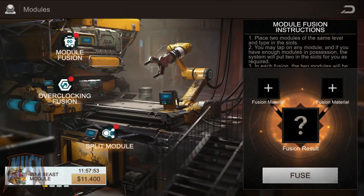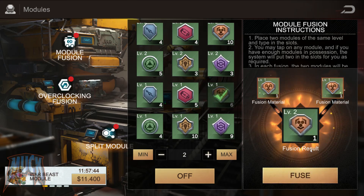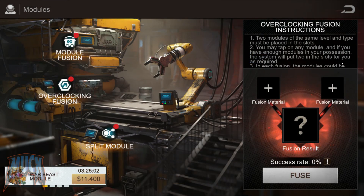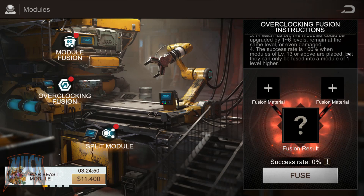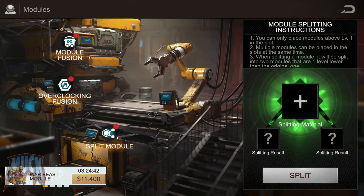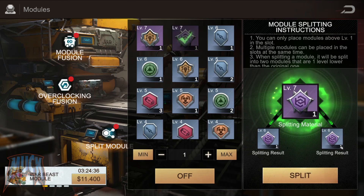To level up the modules, we have the option to merge them. Using two of the same type and level, we make them go up one level with 100% effectiveness. The overclocking option will allow us to raise the level of the module up to 6 levels, stay where it is, or even get damaged. It does not indicate what the percentage probability is. It only tells us that this action has 100% effectiveness at level 13 or higher, and then they will only go up one level. Finally, there is the split module option, which is nothing more than taking a module of a higher level and decomposing it into two parts of a directly lower level.